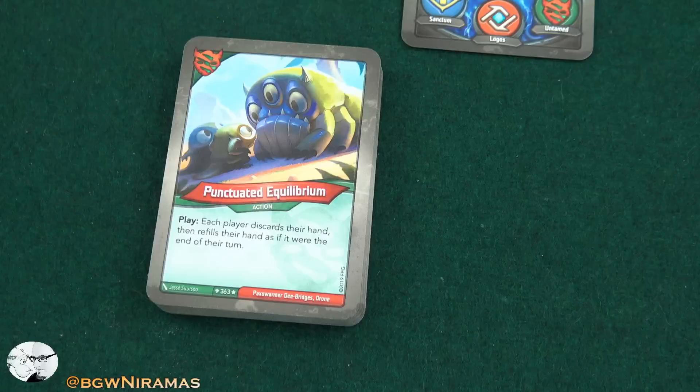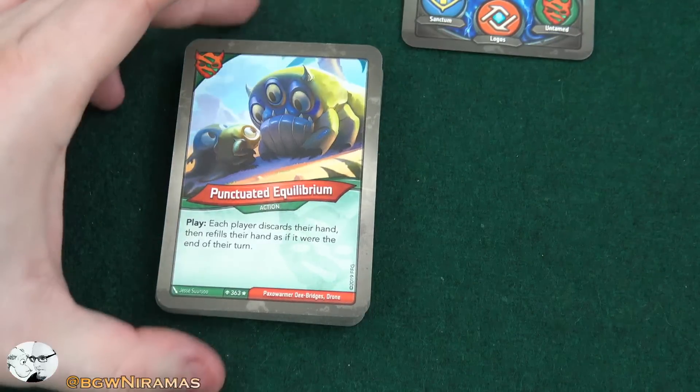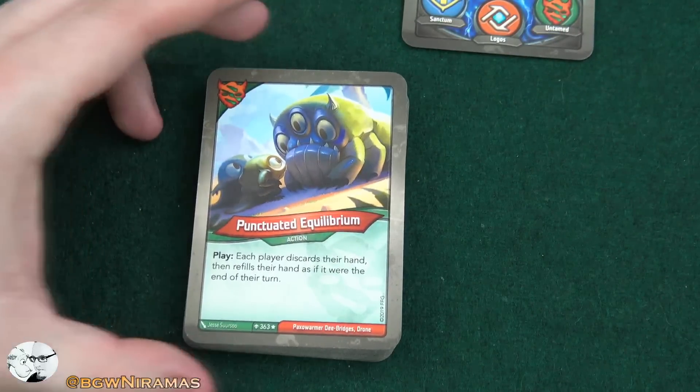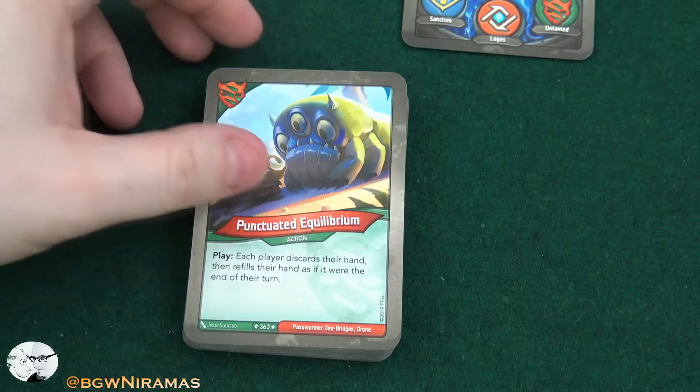I don't think I've seen this before — this is Untamed: Punctuated Equilibrium. Play: each player discards their hand, then refills their hand as if it were the end of their turn. So this is like one of the last cards we play — we get six more cards and our opponent, you know, midway this could be really good. A lot of times people are holding on to important cards, so making your opponent discard their hand halfway through the game could be really cool.